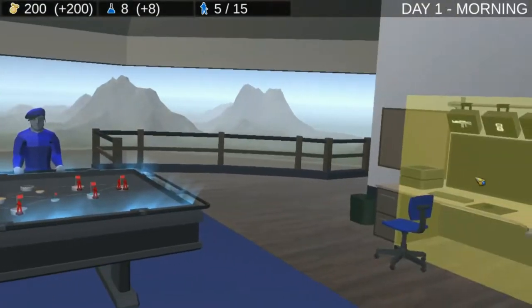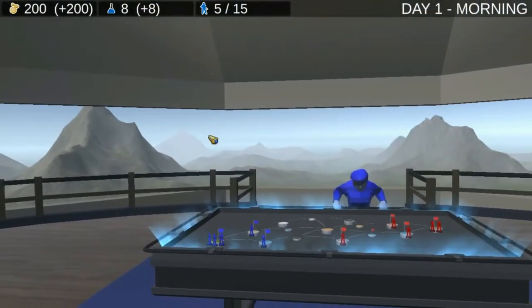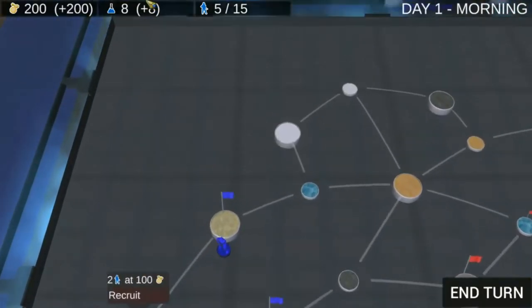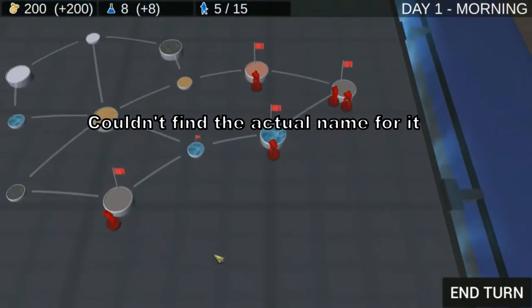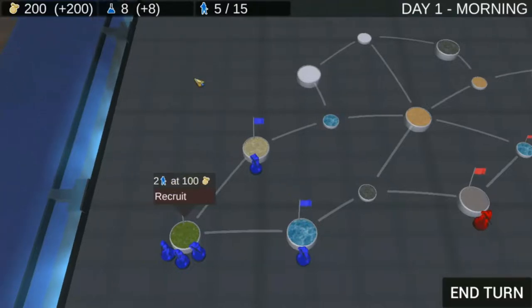Alright, welcome to the... Eagle Headquarters. Over here we have the battle map — or is this a battle table? I don't know, I'll flash an image of what this thing is actually called. Over here we can recruit people. I assume this is mad power — this weird blue boy over here. And then we have the gold.